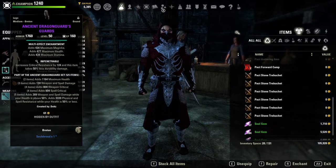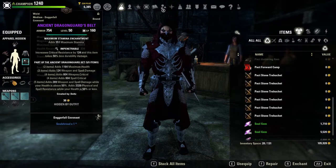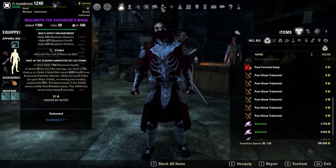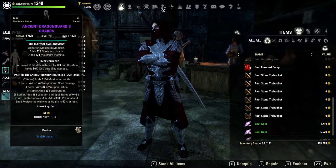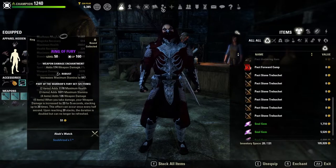In terms of traits, I am running a two-heavy setup — a heavy chest and heavy shoulder — with the rest in medium. I'm running five pieces of Impen and two pieces of Sturdy. I don't find myself dodge rolling on StamCro as much as other classes; I find myself blocking a little more because of the sword and board back bar. If you find yourself dodge rolling more, feel free to replace the Sturdy pieces with Well Fitted.